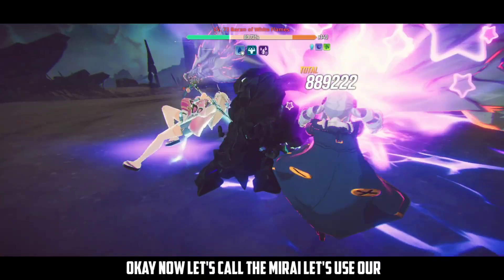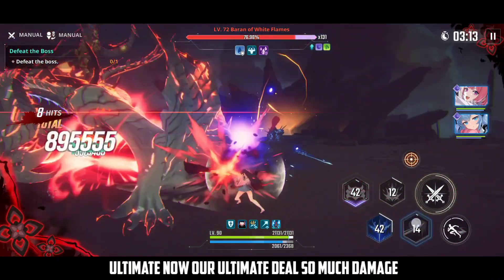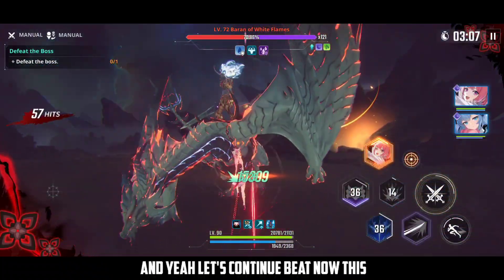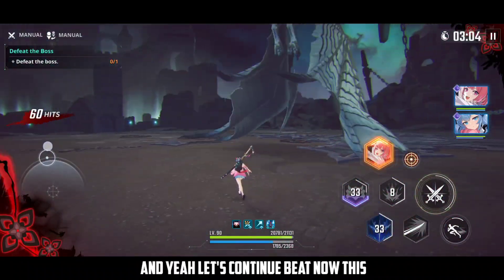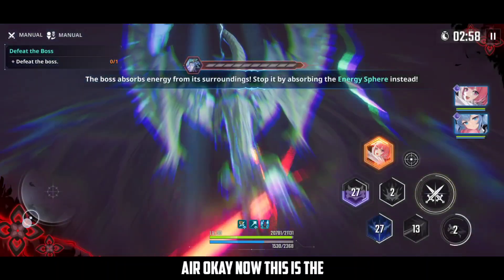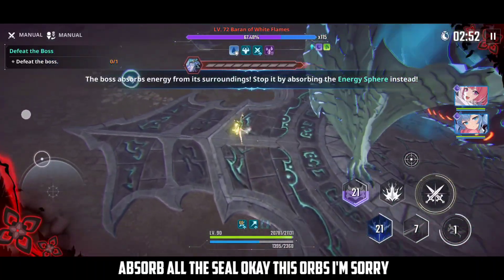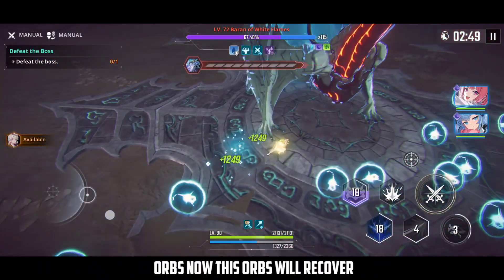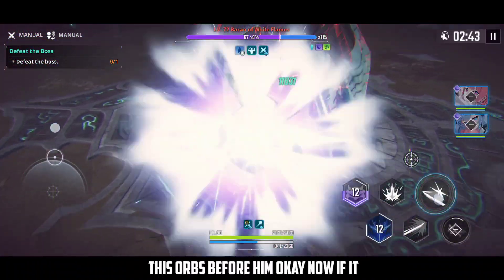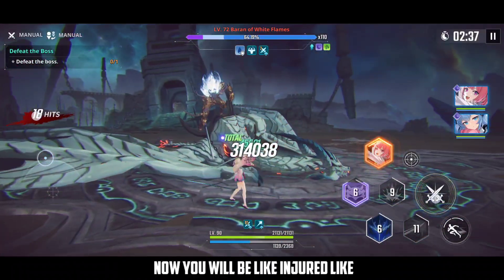Call Mira and use her ultimate — she deals so much damage, I recommend using her. Now the boss goes up in the air for a mini-game: you need to absorb all the orbs before he does. These orbs will recover his health cells, so eat them before him. If you don't collect all the orbs you'll be injured, but you can still deal damage afterwards.